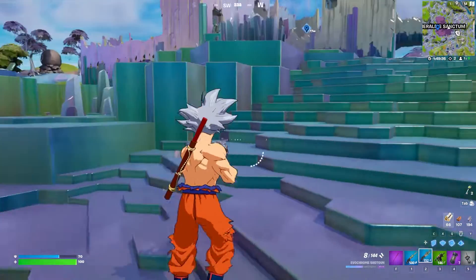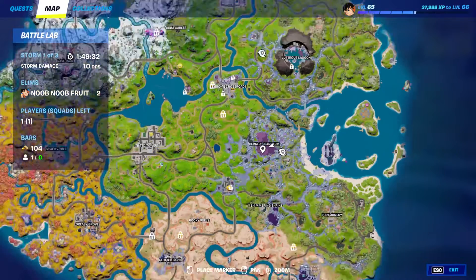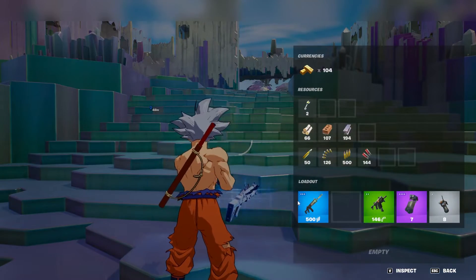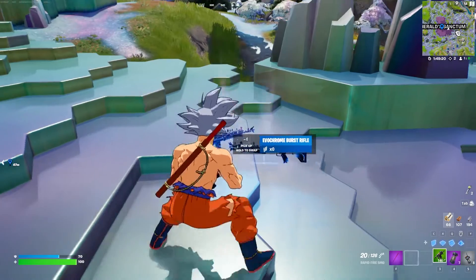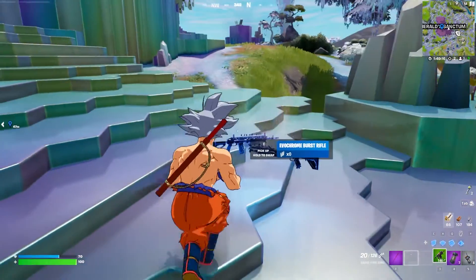That's the basic idea — you just need to get 15 of those. I highly recommend doing that in Team Rumble mode. Just land here in Team Rumble, grab an Evochrome shotgun and an Evochrome burst rifle. You have an infinite amount of chances to get as many headshots as you can, as long as the game does not end. Just get 15 headshots with these weapons and that should complete the quest.